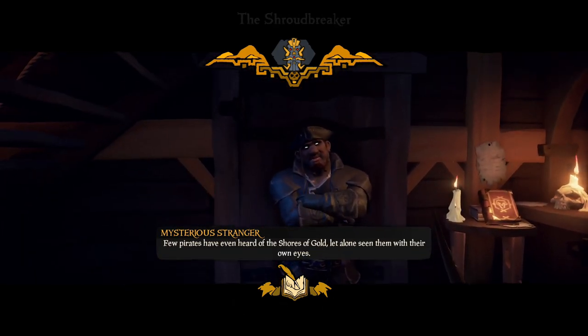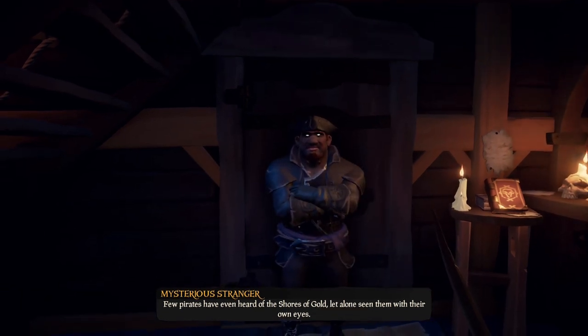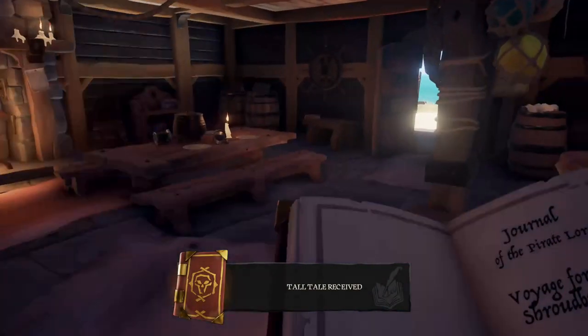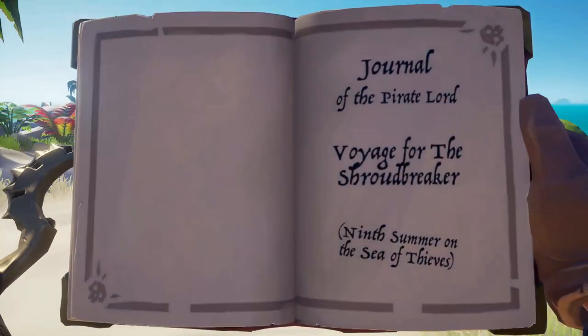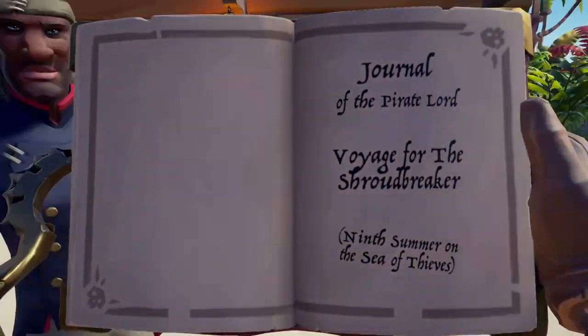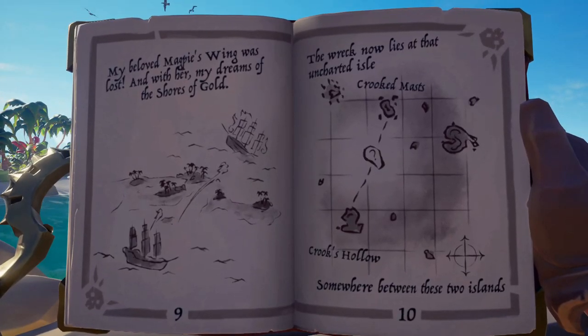I'm going to skip the Mysterious Stranger's dialogue because I want to make this as spoiler free as possible. He's going to hand you a journal, which you can find in your quests and your inventory. In this journal is the voyage for the Shroud Breaker. Skipping ahead on the journal — spoiler free as much as possible.